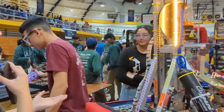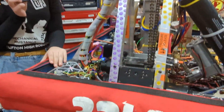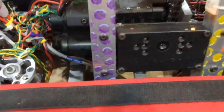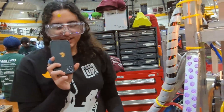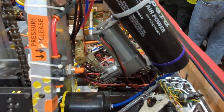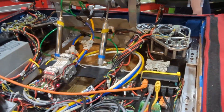You did a lot of the assembly on the robot. What was your favorite part to assemble this year? Probably the frame, because we had to clamp it all together. The first parts we did were the two big ones — we clamped them together on the mill. The CADder, which is Nick over there, gave us the design for it, and then we put it on the mill and cut it to the perfect size.